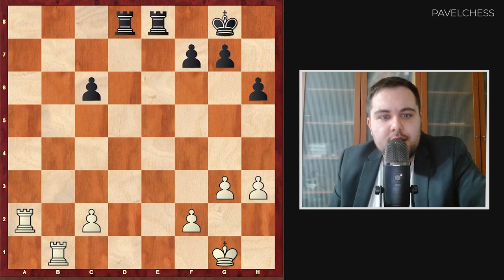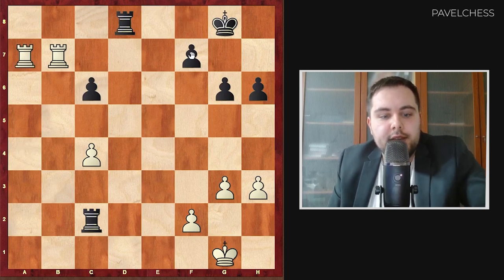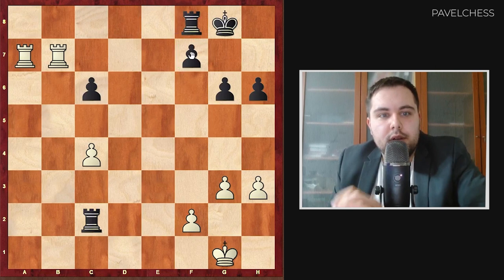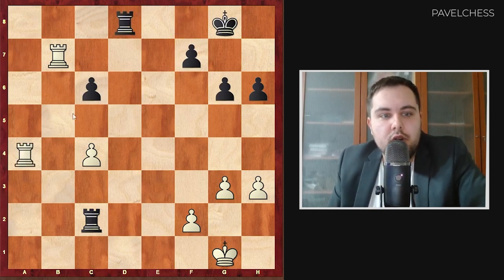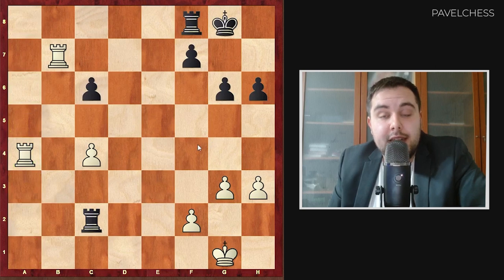This endgame is quite equal. g6, rook a7 here. Now if black wants to connect the rook to the game, they face rook a7 back — they need to defend the f7 pawn, and after this the game ends in a draw. Because it's a big repetition of moves. So the game ended in a draw.